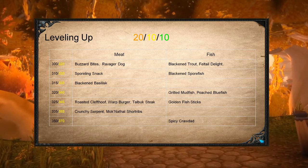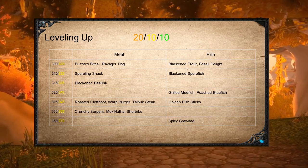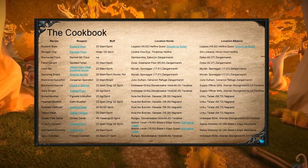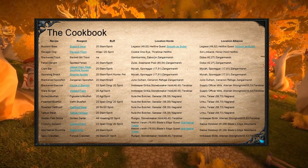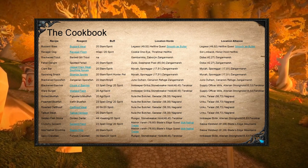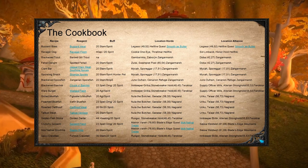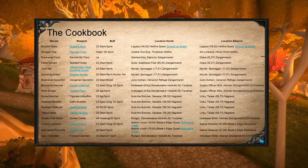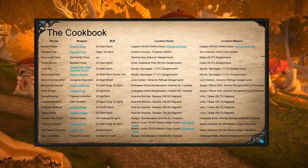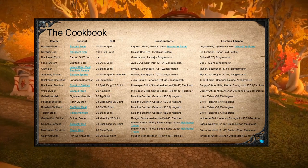On the next slide, I have built a table of all the recipes that should be in the launch of TBC to help you plan your path to max cooking. Here is the cookbook. What I've done on this slide is put together a list of all the cooking recipes that should be available at the launch of Classic BC, along with where you can buy the recipe. I have also included the reagents for each recipe so you know what to keep while you're leveling. For the meat, I have added a link to the mobs that drop the meat so you know where to farm if you want to. For the fish, I will provide a link to my fishing guide in the comments below.